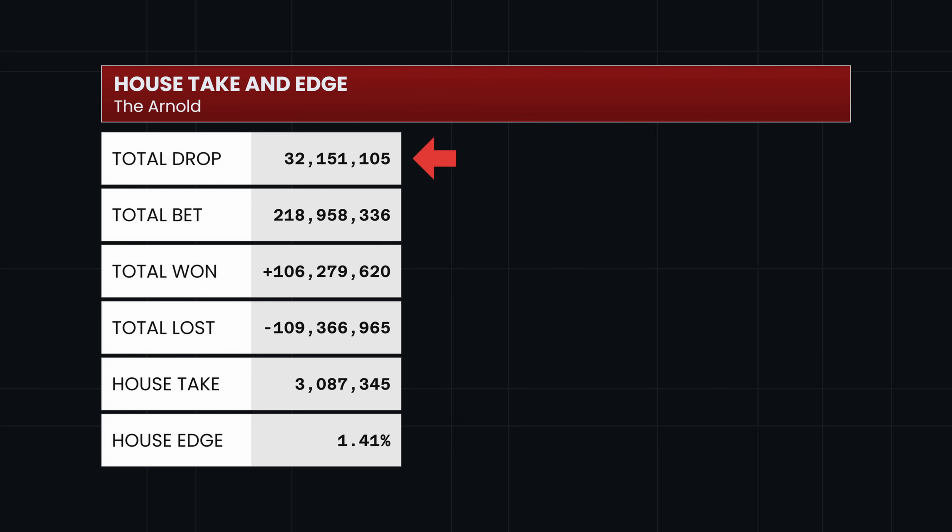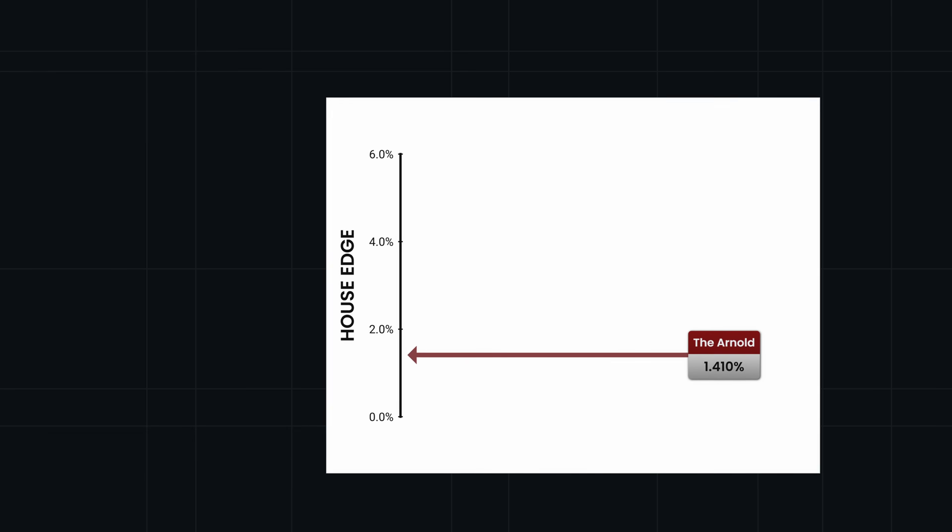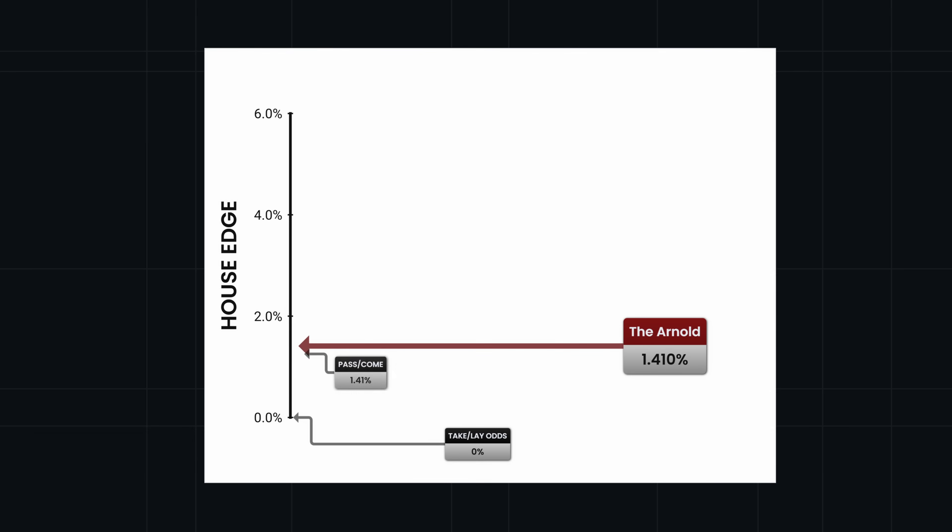Now let's see this strategy from the casino's viewpoint. The total drop was $32 million — that's the sum of all those out-of-pocket outlays. The total bet was almost $219 million. The bots won $106 million and lost $109 million. The difference is just over $3 million, which is an overall house edge of 1.41%. That's right in line with the pass line, the come, and the don't come bets that the bots are making.